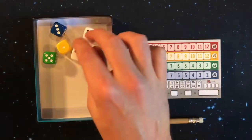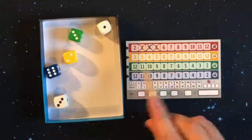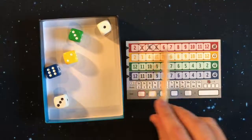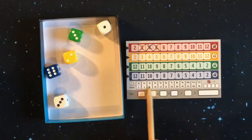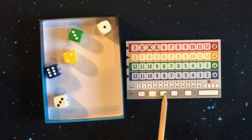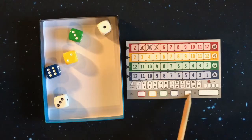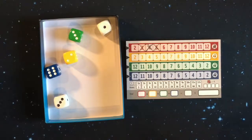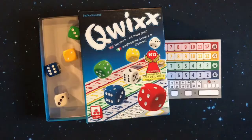Once you lock a color, that color die is removed from the game. You continue rolling with the remaining colors until all of them are locked. Then you add your score for each color from the points track, subtract any misthrow penalties, and get your total. Whoever has the most points wins. It's a very simple, fun, fast game — amazing for how simple it is. This is Qwixx by NSV; if you like what you see, go buy it!